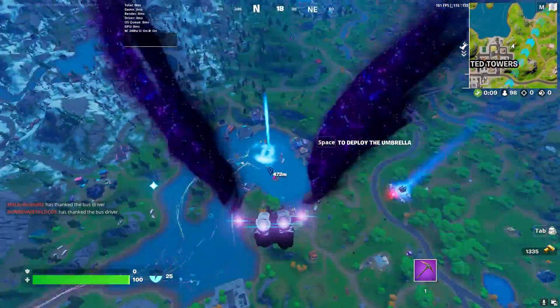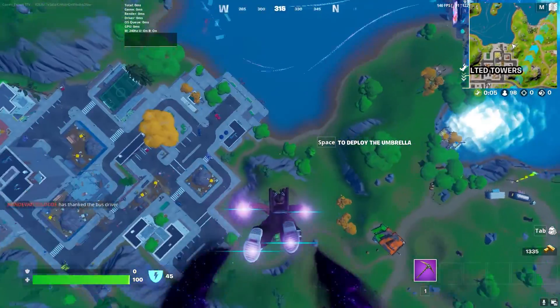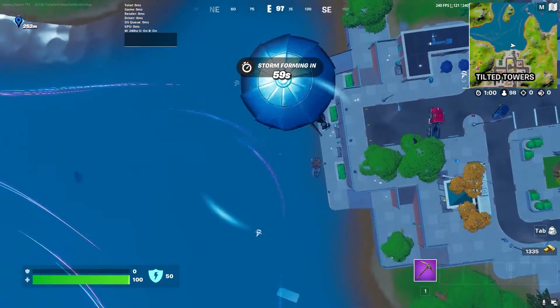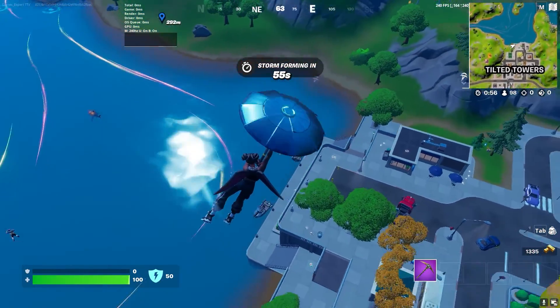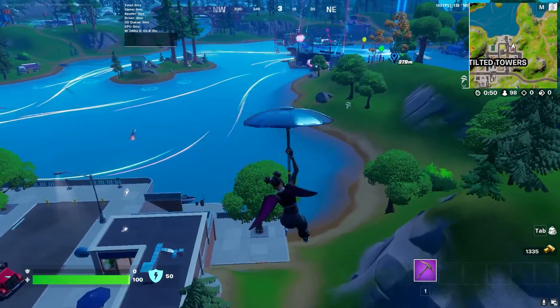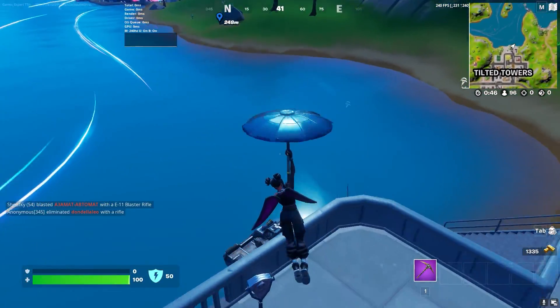Around this Loot Lake area there are a lot of boats — you just need to find one and go to the zero point, which is located right there. There are only some boats that spawn here near the tower, so just try to be the first one to get one and head directly to the zero point, and then the challenge will be completely completed automatically.